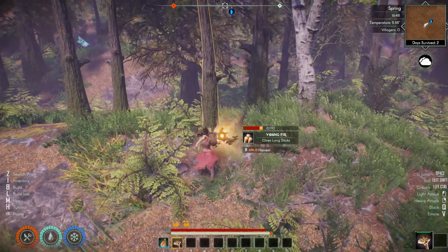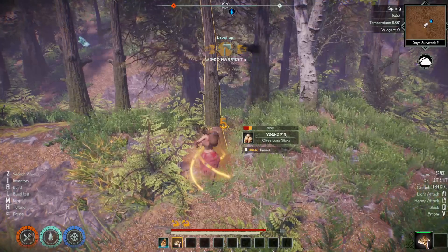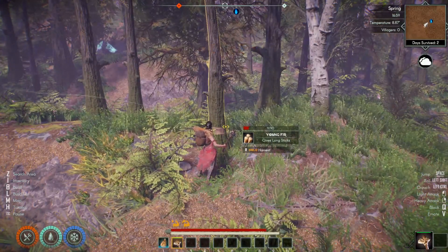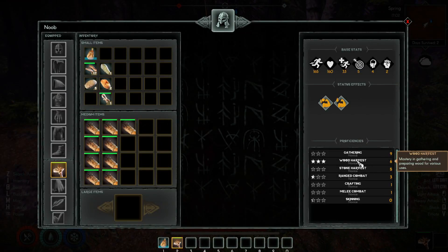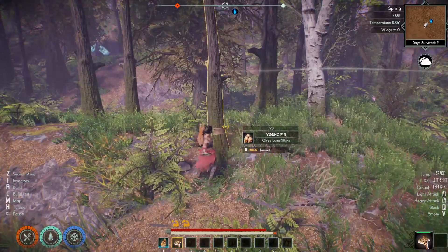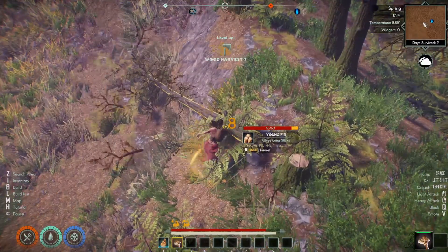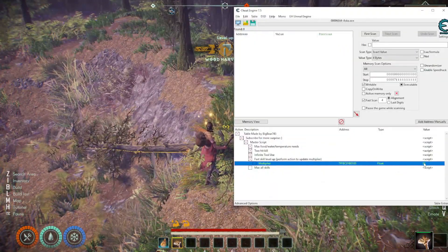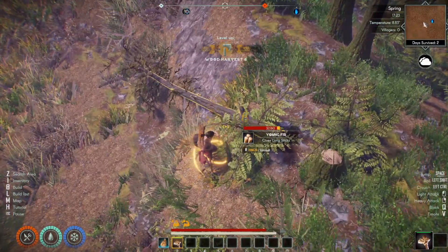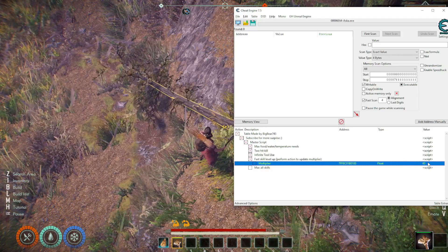One, two, three, four, five, six — about 6 hits, maybe 7 or 8 total to level up food gathering. Now I change it to 20 and see: one, two, three — just 3 hits. Now I change it to 60 — nope, 2 hits. I'm not really sure how the game calculates skill experience; all I know is the bigger the number, the faster your skill levels up.